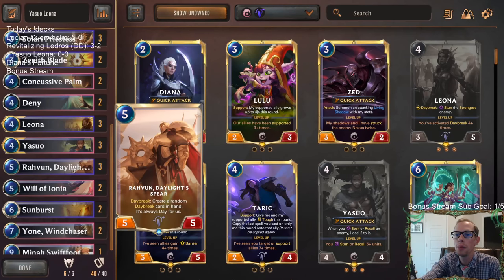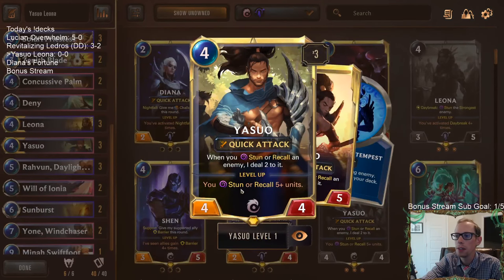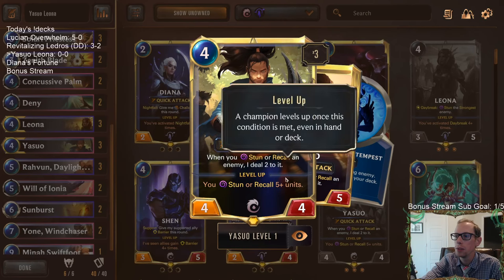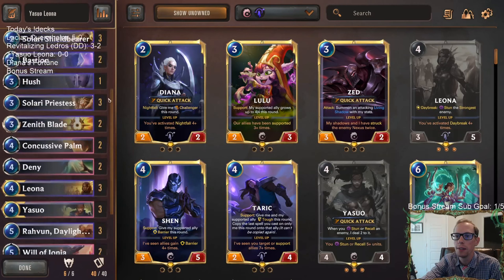A very important card here is Raven so it can always be day for us. We have Raven, Leona levels up, we keep playing Daybreak cards — that's the plan. Then we're stunning everything, and if we can get Yasuo in play as a bonus, each time we stun one of our opponent's things we'll deal two damage to it, quickly becoming five damage after Yasuo levels up.